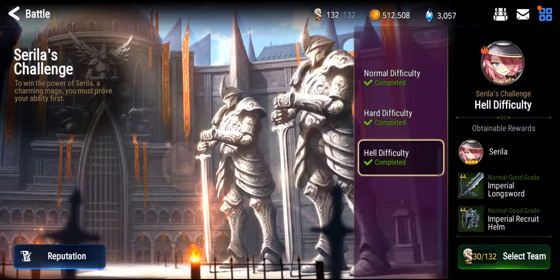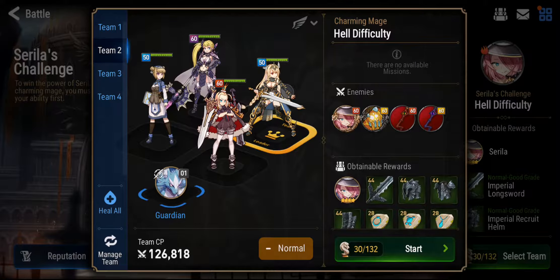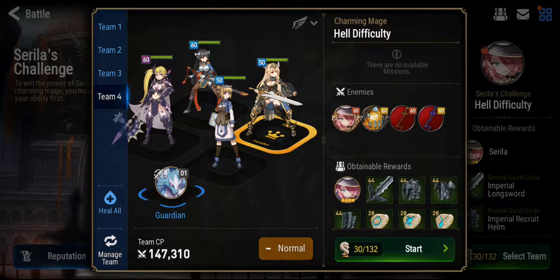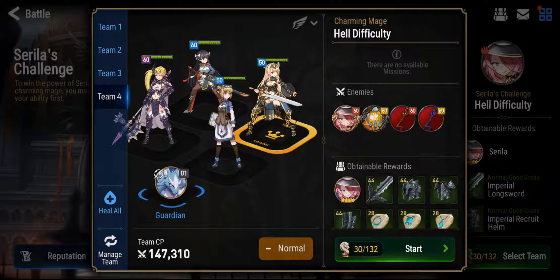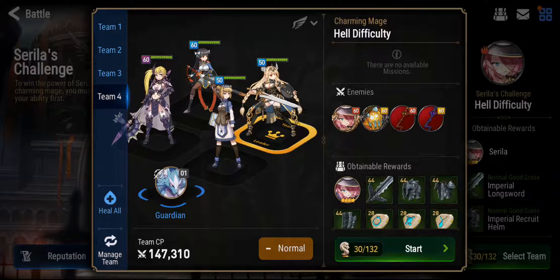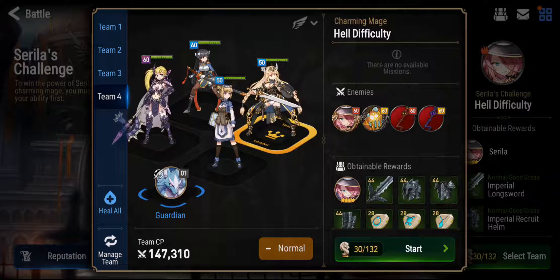This particular challenge is where Montmorency really shines, because the boss and all of the mobs in the boss stage throw a lot of debuffs. One of Montmorency's skills is that all your debuffed allies gain HP and remove one debuff each. She also has an AoE skill which consumes 20 souls.